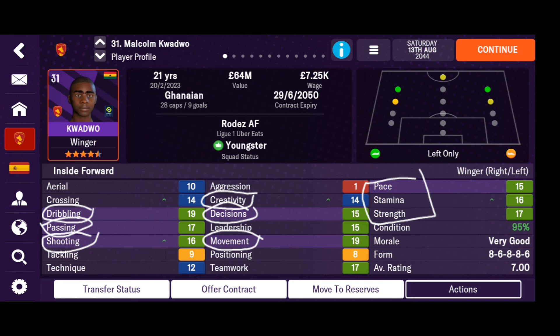Pace is important, but you can get an inside forward with 14 or 15 pace — that's fine. But you really should not get an inside forward with 12 or 11 pace, because you need to be fast. Stamina is the same — really, really important. Strength too, though it might not be as important as movement, but you still need your inside forward to have stamina and strength — the ability to be strong and durable.